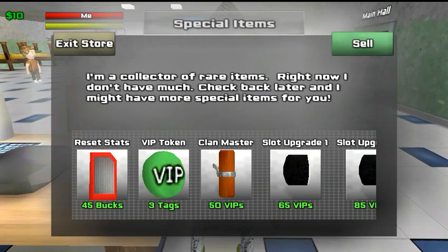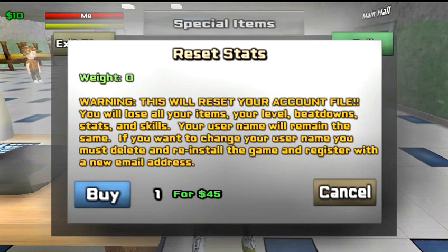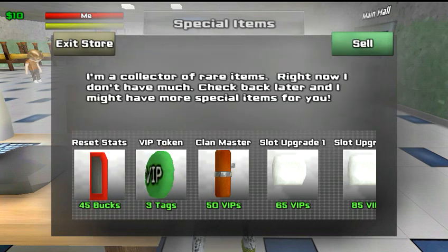Right here you have special items — these are items you can only buy at the computer. You have the reset stats: you buy one of these and it resets all your stats — your levels, your energy, your health — it resets all of that.